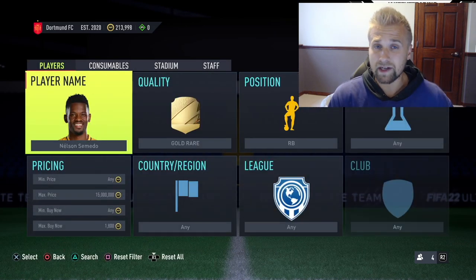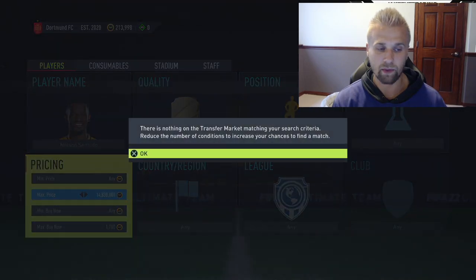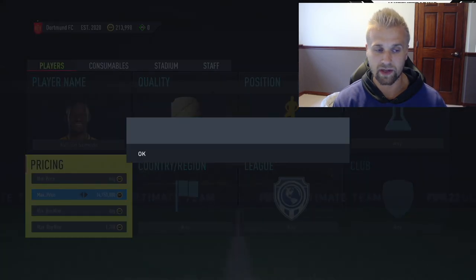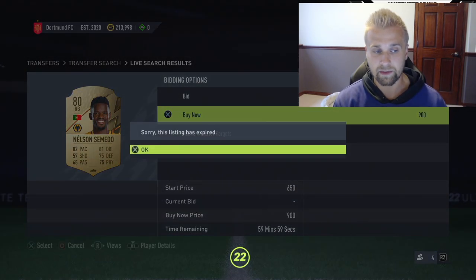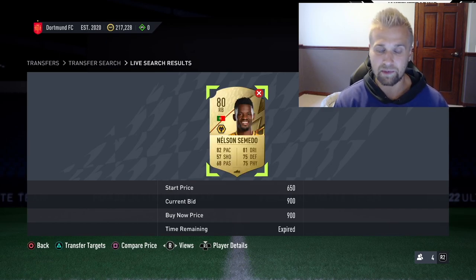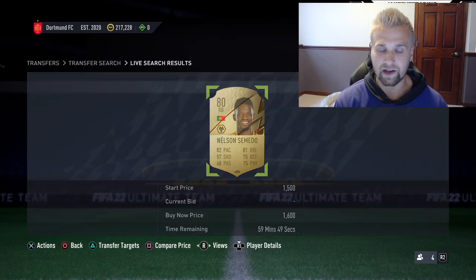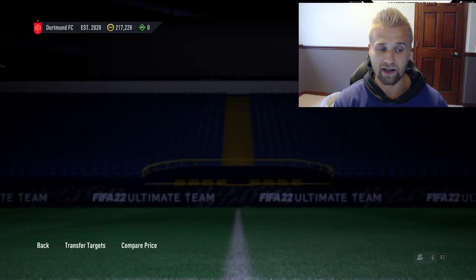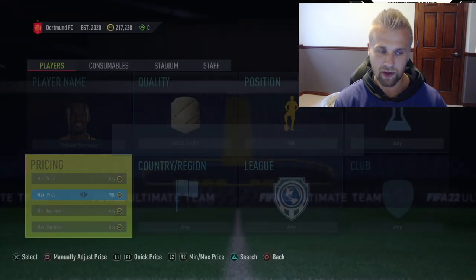We can use that price difference to trade. You can snipe him — try to get a card listed at 800 to 1000 coins and make around 800 coins profit. Those come up fairly frequently, though you'll have more success during prime hours. Right there — a perfect example I just missed. Someone listed him at 900, basically his going price, not realizing the position change added that value. That's exactly what we're going off of here.